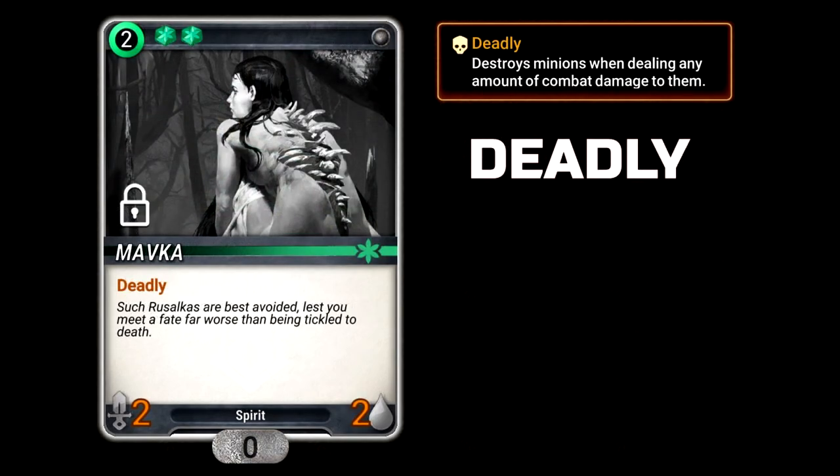Deadly: Certain minions feature the Deadly keyword, which means that any damage dealt by this minion becomes fatal damage, destroying the opposing minion.